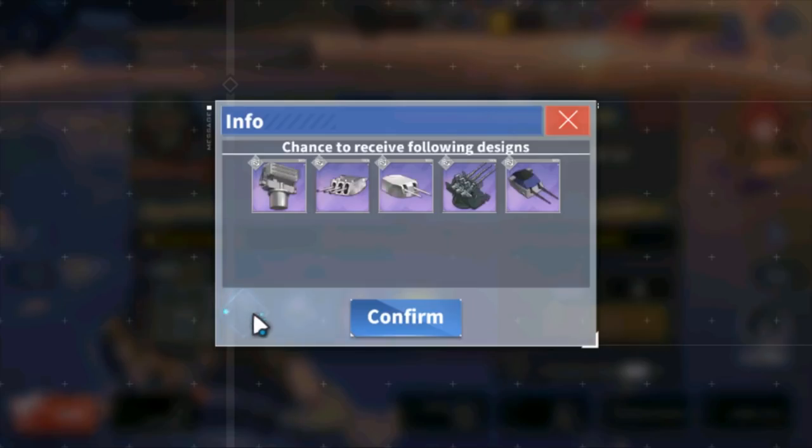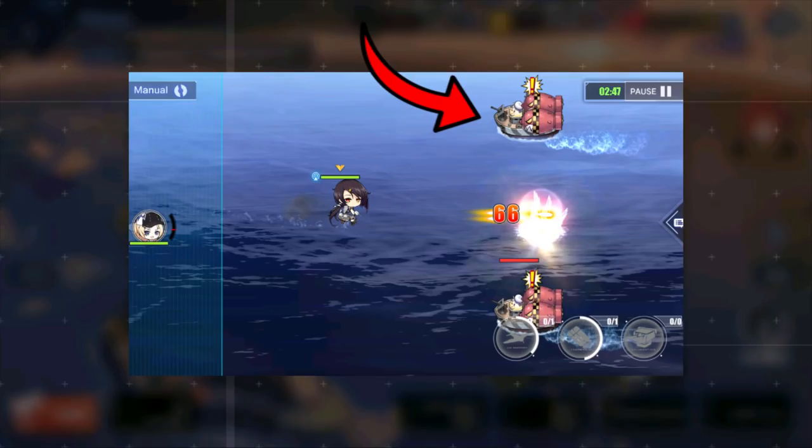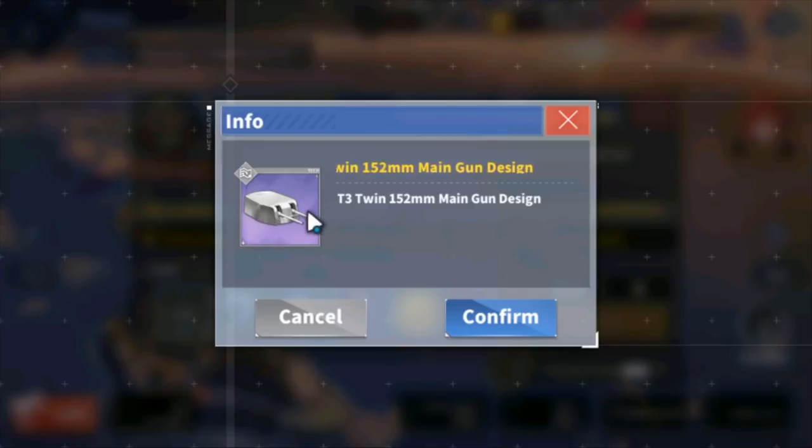4-3 is a good map because it has purple fire control radars and the twin 152s. The twin 152s are probably the best suicide bomber defense guns in the game. You'll encounter suicide bombers in the later maps, specifically world 6 and up, where kamikaze bombers run to your backline and do massive damage if you can't blow them up in time. These will help you out a lot. Farm these if you really struggle on maps like world 10.